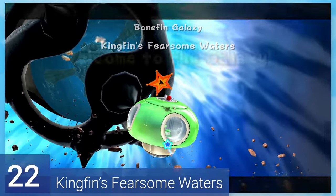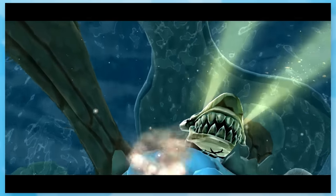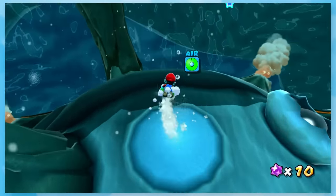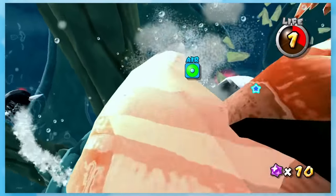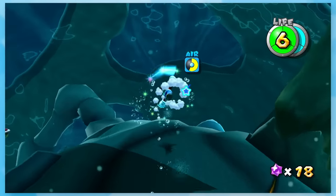22: Kingfin's Fearsome Waters. By far, the most fun boss fight in the game — even more than Bowser's, if I'm being honest. Kingfin is actually intimidating with that terrifying creepy grin. This battle takes place in a small body of water which already creates a claustrophobic feeling, and you have to hit him with the shells. It gets harder and harder since he sends out little minions, so you have to take them into account while watching your breath meter and still hitting Kingfin. It's one of the best water-based bosses I've ever played.